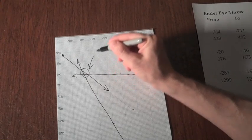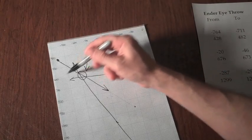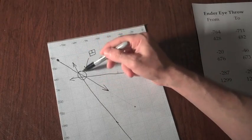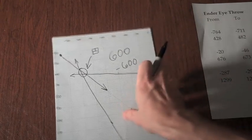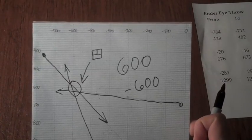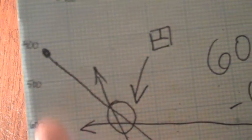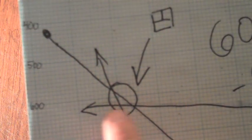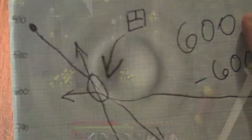That is where the stronghold is. So we're looking at 600 and negative 600. And hopefully we will find the stronghold right there. That's how you triangulate. As a side note, I want to mention that I am using graph paper that has been marked out with the x, y, and z coordinates so that I can actually look along my coordinates and figure out exactly where everything is. So if you use the coordinates and use graph paper, you can actually do this pretty accurately.